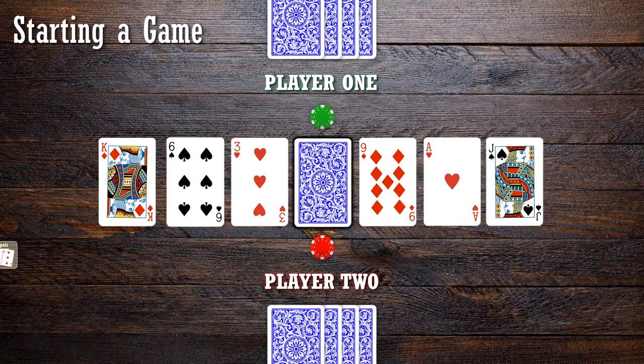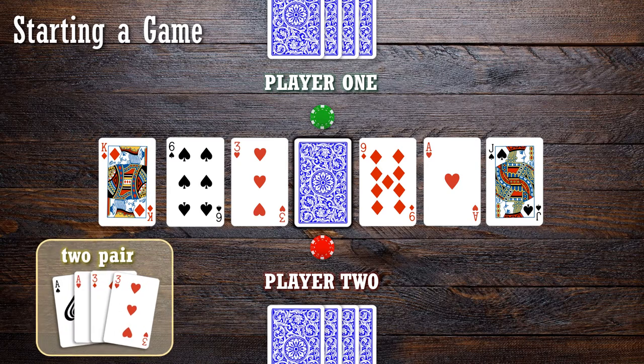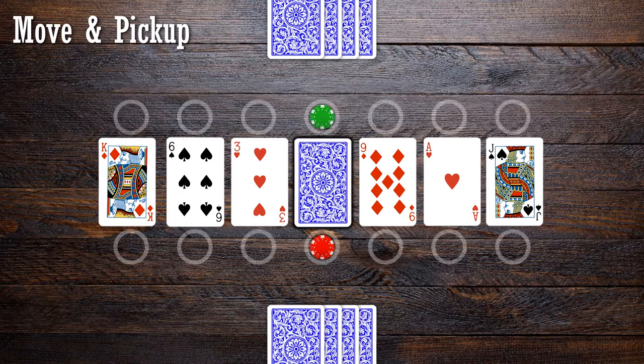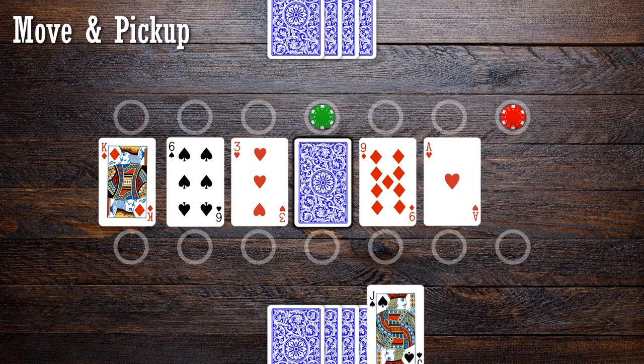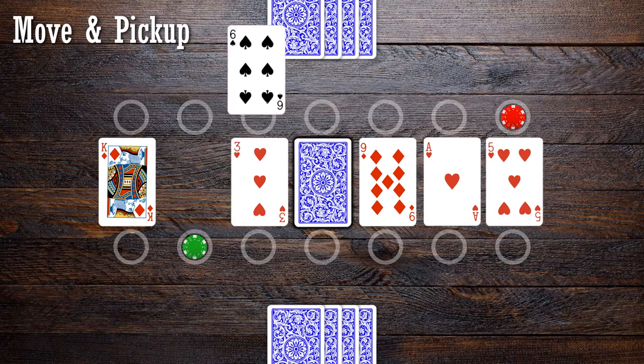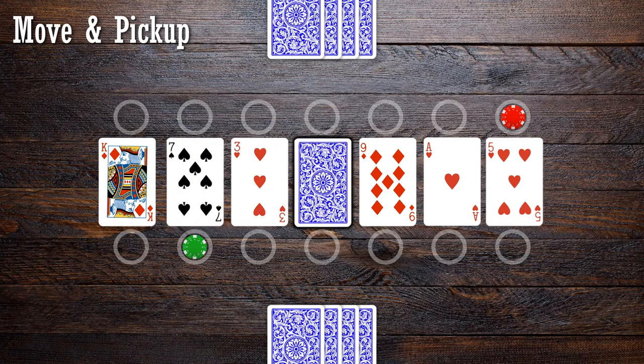The object of the game is to collect sets of four card combinations that score points. Cards are collected by moving the player markers around the barrel into one of 14 positions, picking up the card wherever the marker lands, and replacing it with a card from the stock. Let's take a look at how a turn works.